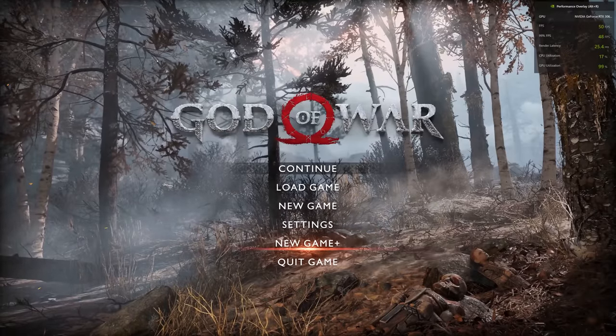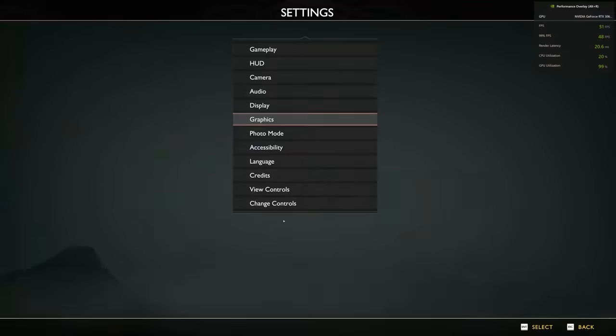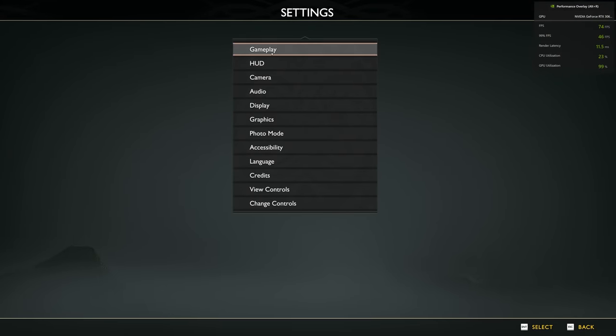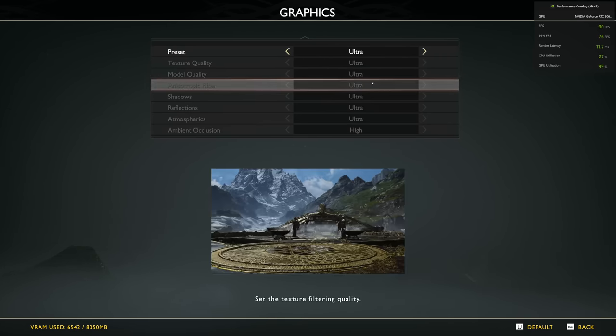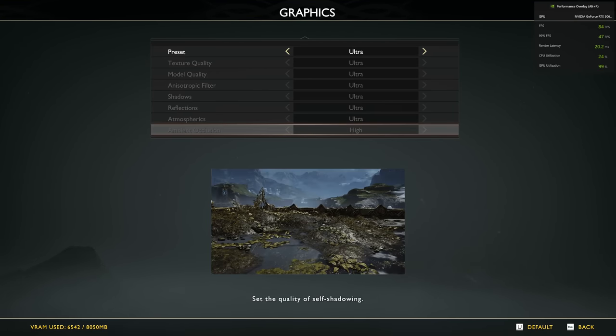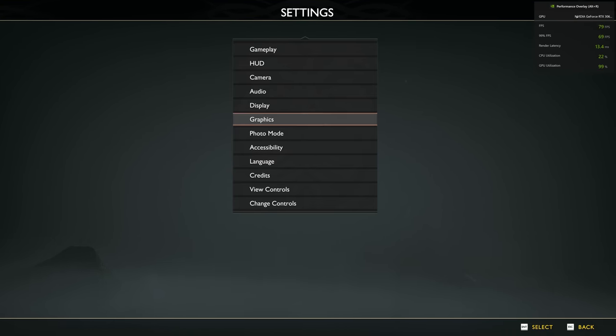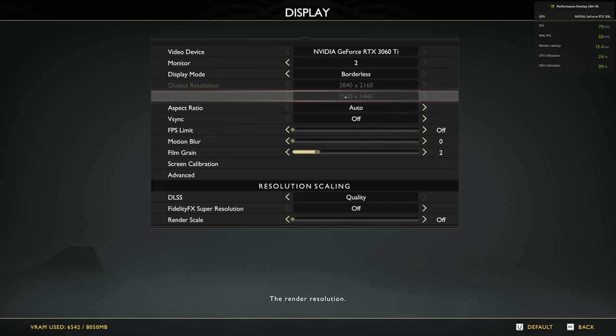As you can see, on 4K with the highest settings we're looking at around 52 frames in the menu. We're on ultra everything other than ambient occlusion. In this menu we're at 81, with a low of 73, and we are in 4K — for some reason it seems to render at 1440 though.